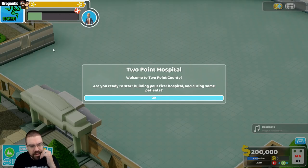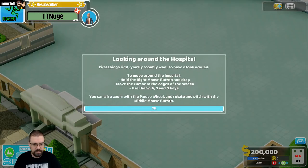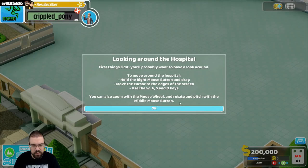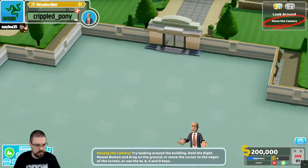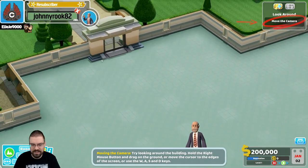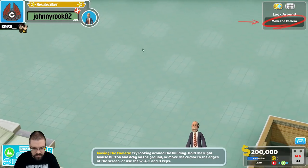Welcome to Two Point County. Are you ready to start building your first hospital and curing some patients? Yes, I am! First things first, you probably want to have a look around. To move around the hospital, hold the right mouse button and drag, move the cursor to the edge of the screen, or use WASD. You can also zoom with the mouse wheel and rotate pitch with the middle mouse button. Try to look around the building — hold the right mouse button and drag to move the camera.